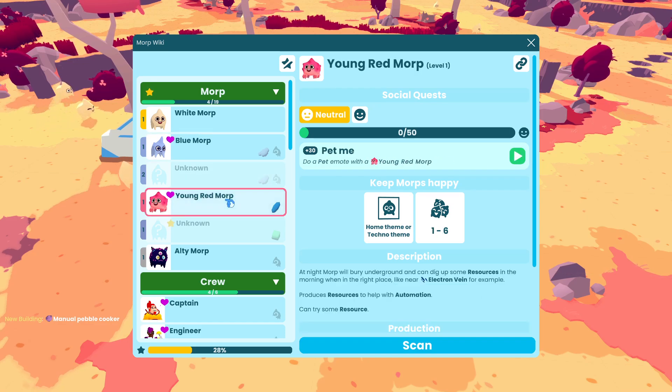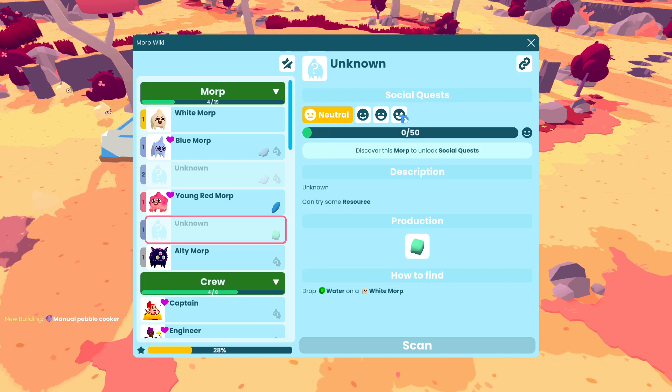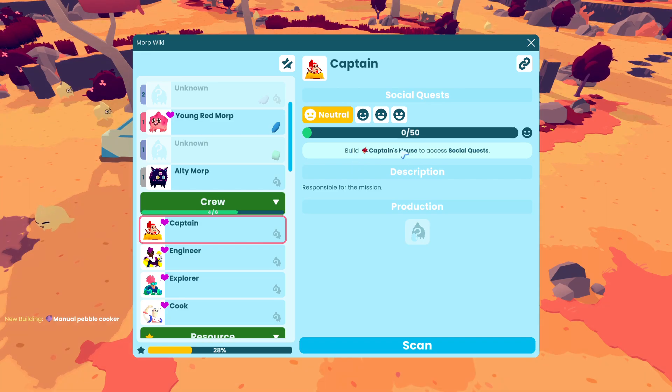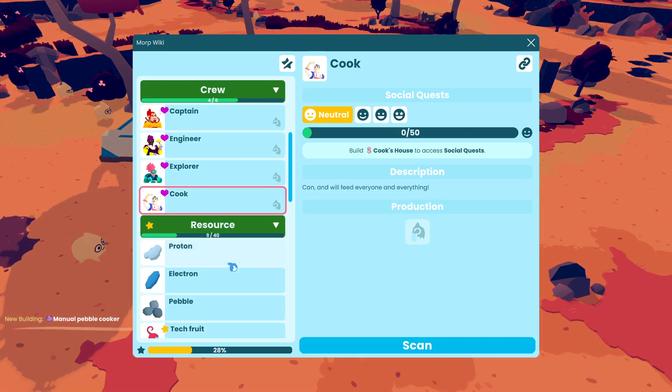The captain requires you to build a captain's house to access social quests. Same for the engineer's house, explorer's house, and cook's house. Let's start by scanning for proton so we can set up a new enclosure.